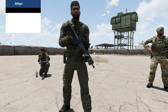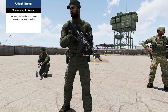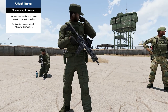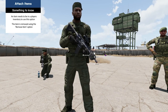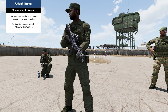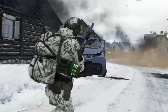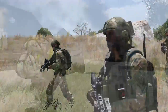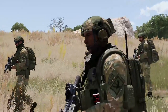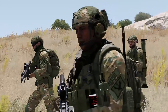Under the Equipment option, you have Attach Items, where users can attach certain throwable items such as chemlights and IR strobes to their body. There are also Earplugs — this option allows for the insertion and removal of earplugs, which are essential to prevent hearing damage caused by explosions and high-caliber gunfire. As discussed in Fundamental Skills Training Module 1, First Air Assault helmets that feature headphones automatically provide hearing protection, negating the need for earplugs.